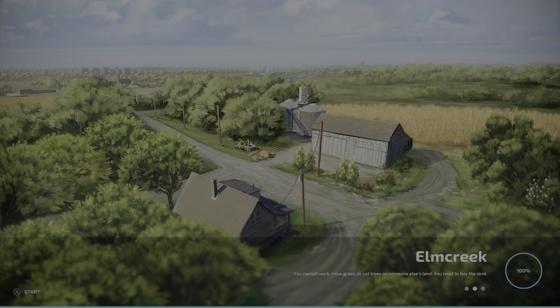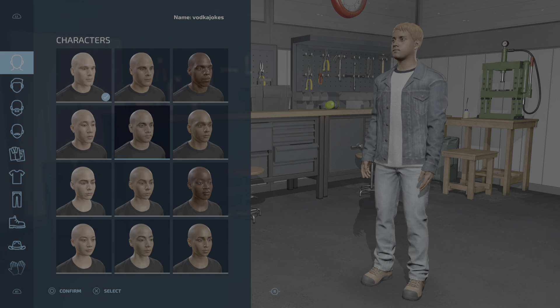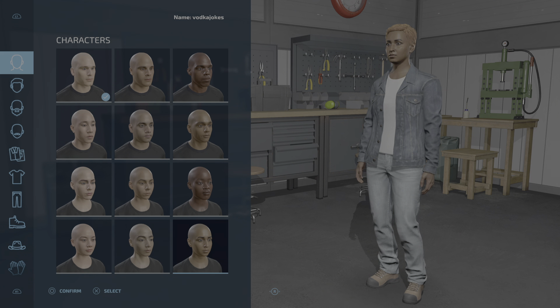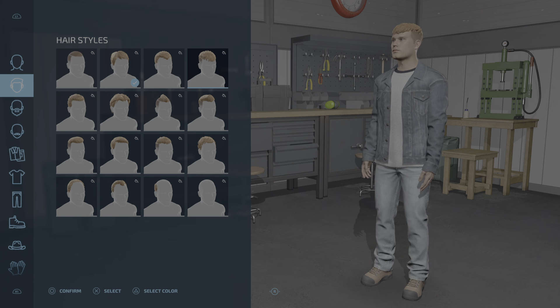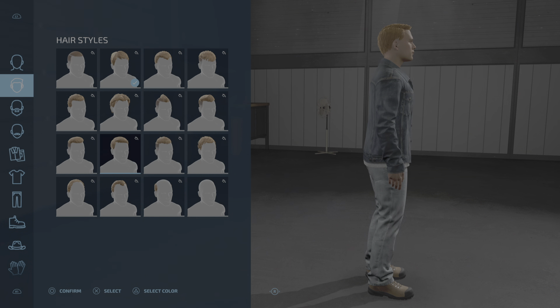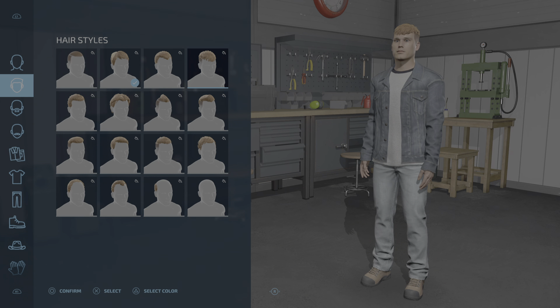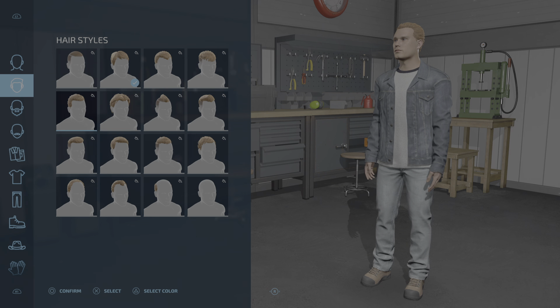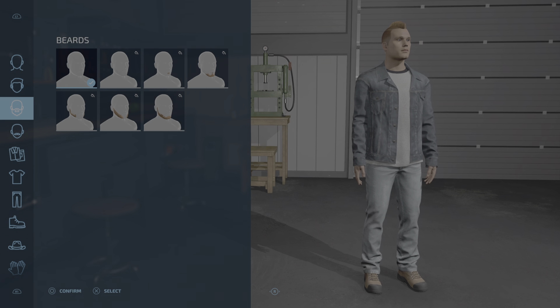Let's see what we get here. I have no idea what is what. Oh cool, we get to create a character. They're not discriminating - you can be any skin colour, any style of ethnicity, and you can be a woman as well. So that's cool. Let's go for a mohawk, why not? Let's make him a cool looking farmer!